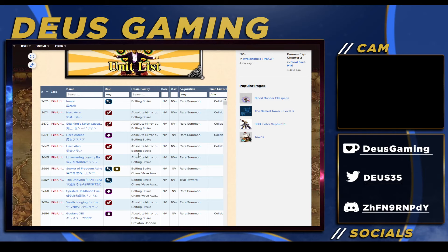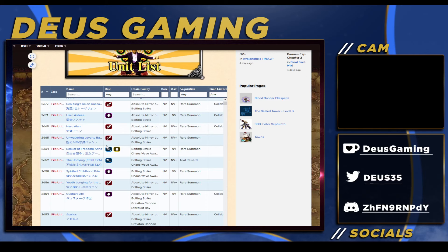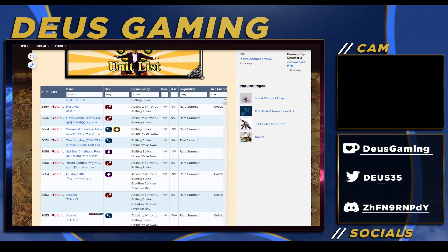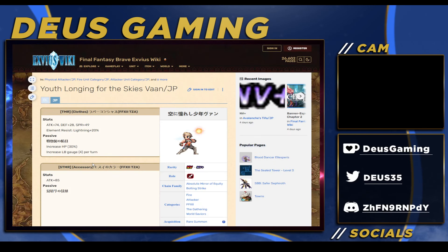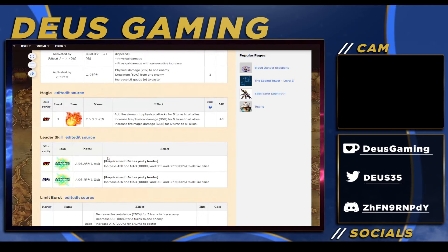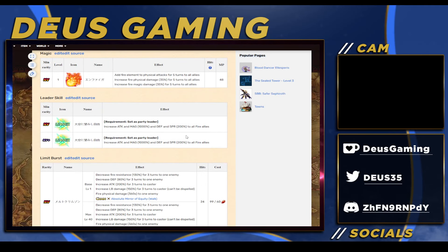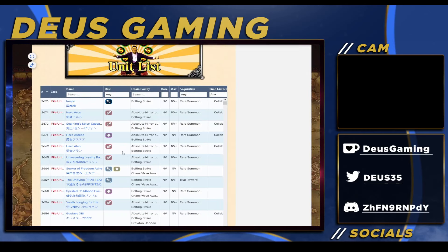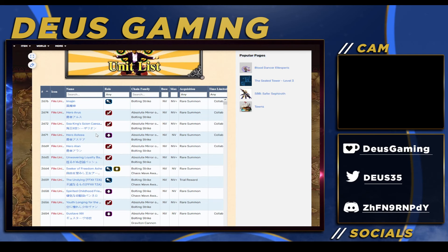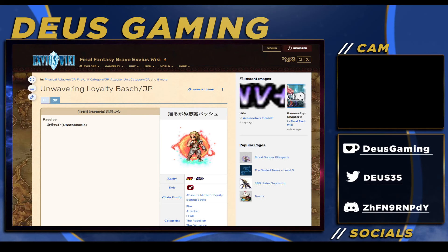Let's talk about Fire. Fire is a very good element for global - it's traditionally always been a good element. If you want to choose Fire it's a good option because you have Von here, who is the first overdrive character. He'll be able to buff up certain characters with more damage, plus a 1000% leader skill for fire units. Then we move to one of the strongest NV+ units currently in the game - Bosch - who is a burst fire DPS.